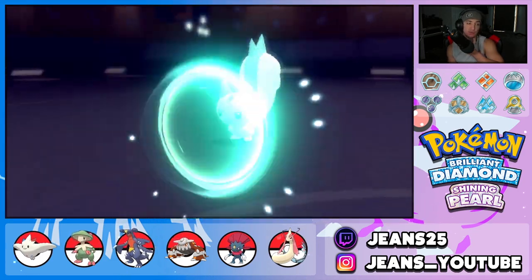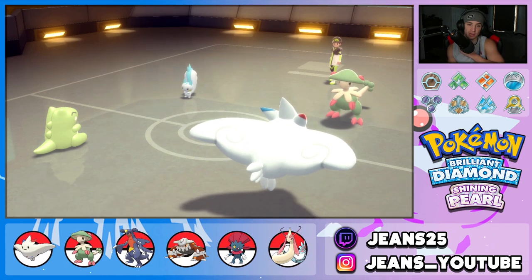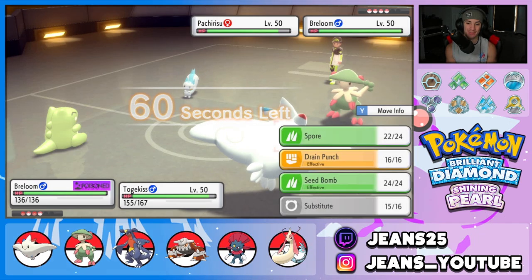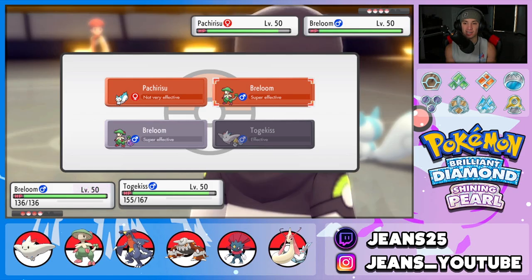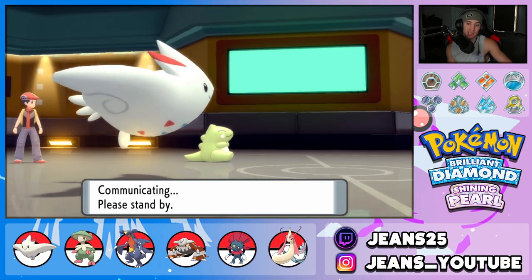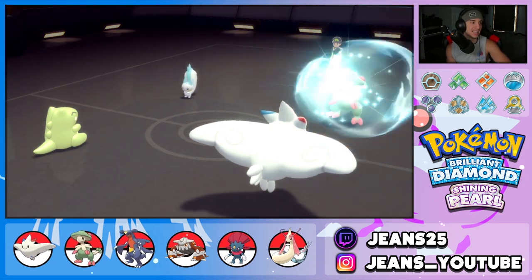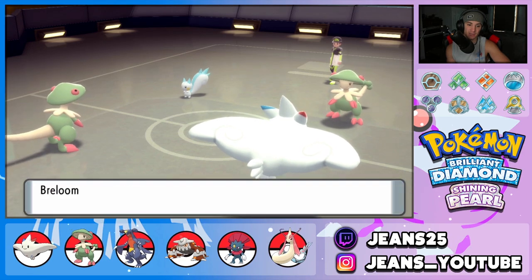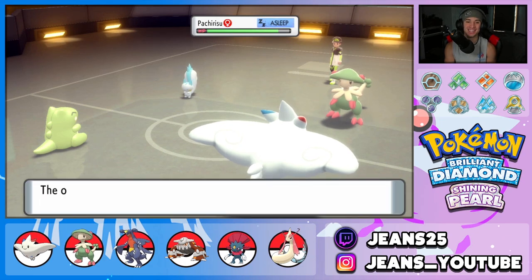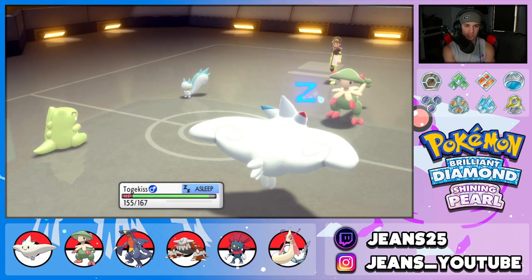He protects Pachirisu — a really smart play. We swap in Togekiss and he uses Mach Punch, which Togekiss eats up all day. Spore gets blocked again. I keep dropping Spore into that slot. Poison Heal heals us back to full, sub is still up, and we are rolling strong with Breloom. We go for another Spore and I think we Air Slash Breloom — he might protect, and Pachirisu can't protect again.